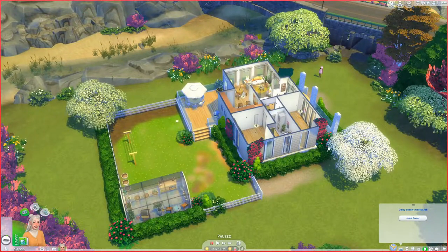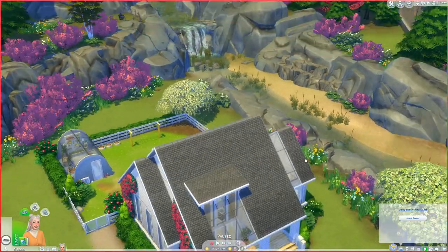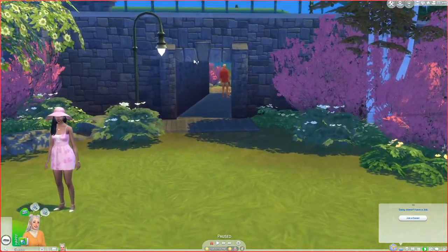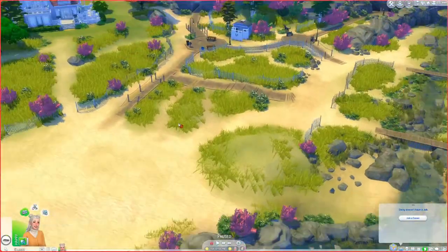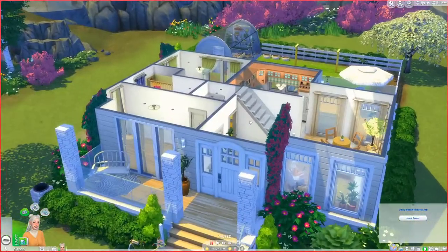I've put Daisy in Brindleton Bay to start this legacy. I am playing in Sim Lissy's save file — I'll pop it up on the screen. I've never played in a save file before, but going through the worlds, all of the lots are so stunning. This lot has places to go fishing and if we get a pet we can take them for a walk around here, so it just seems like a perfect little lot for us.